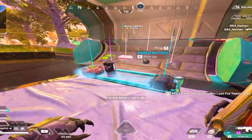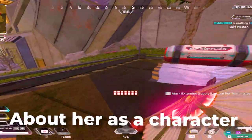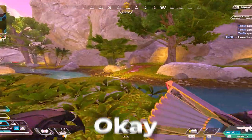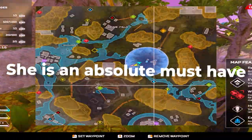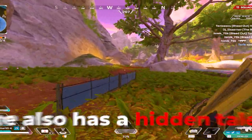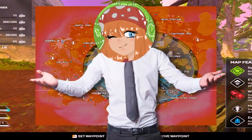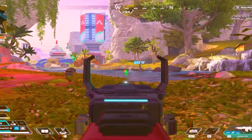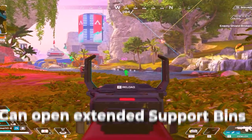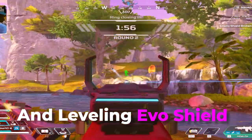Before we get into mastering Loba, we need to talk about the most foundational information about her as a character and her capabilities. Loba is a support legend which, in Season 20 where teamwork is heavily rewarded, she is a must-have on your team. Her passive is the ability to open extended support bins, which makes her very useful for getting healing items and leveling up your evo shield.